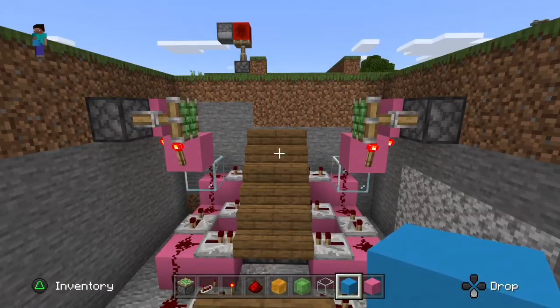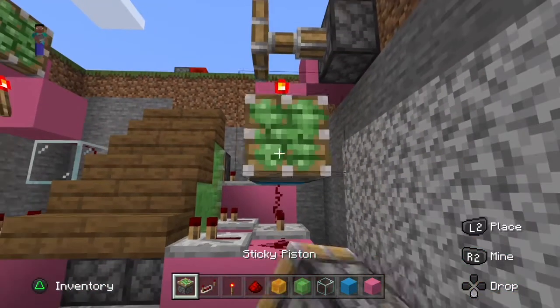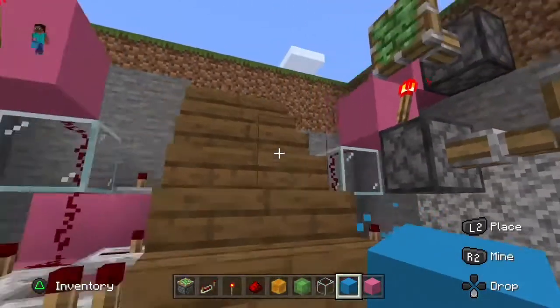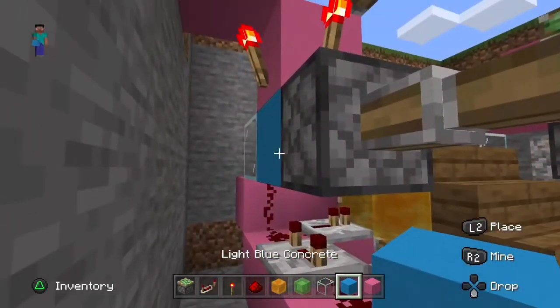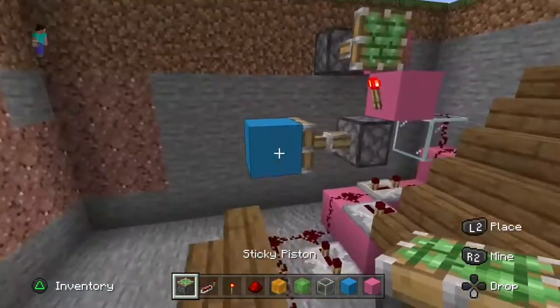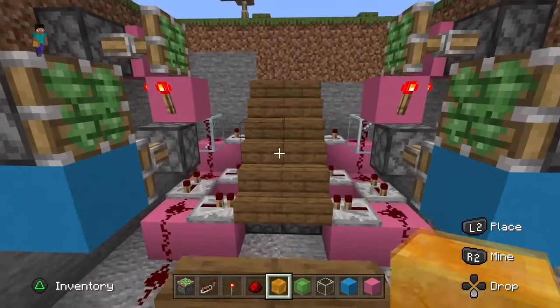Now it's time to get started on the second half — the trapdoor. Let the stairs go up and out. Come out right from this torch, place one there with a sticky piston, place a block in front of it, then get rid of the one from behind. Do the same on the other side — sticky piston, block on the other side, break the block. Then on top of these two blocks, place a sticky piston facing inwards. Take out your honey blocks and slime blocks.